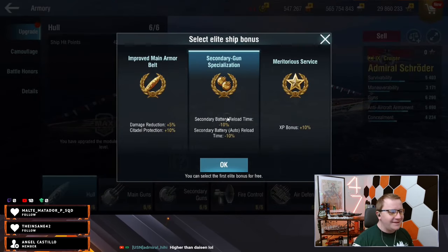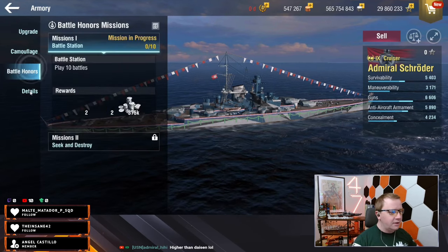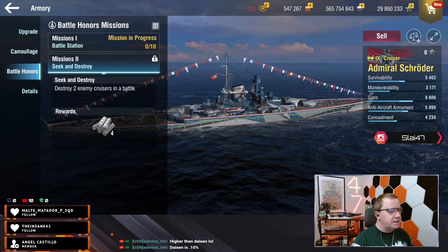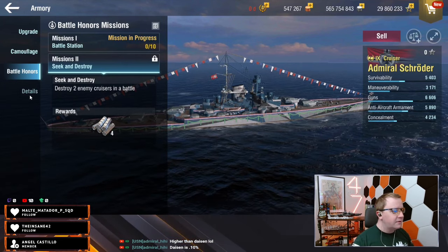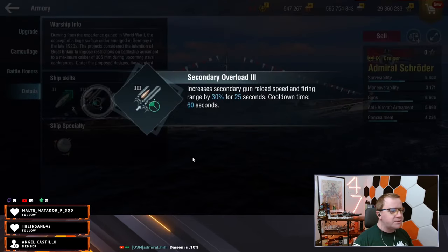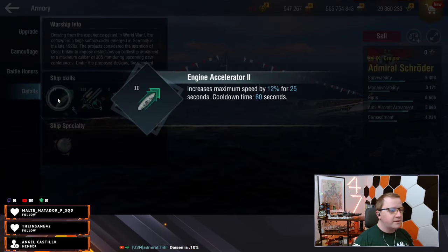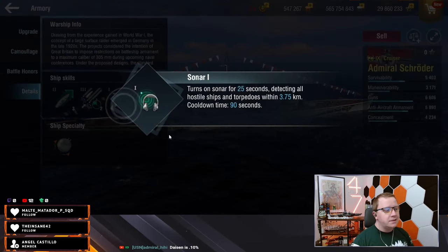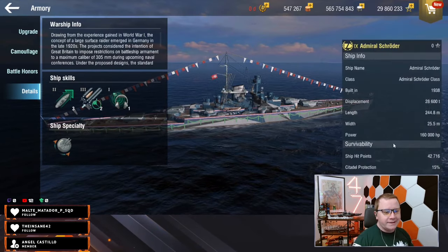You're going to go with secondary gun optimization and maximize this up. We have a 'Seek and Destroy' — destroy two cruisers in a battle, which can be more annoying to get than anything. We've got two secondary level three, which is perfect. I really wish they would buff that. We also have some engineering acceleration to get into battle a little quicker, and sonar so you can spot torpedoes early and dodge them.